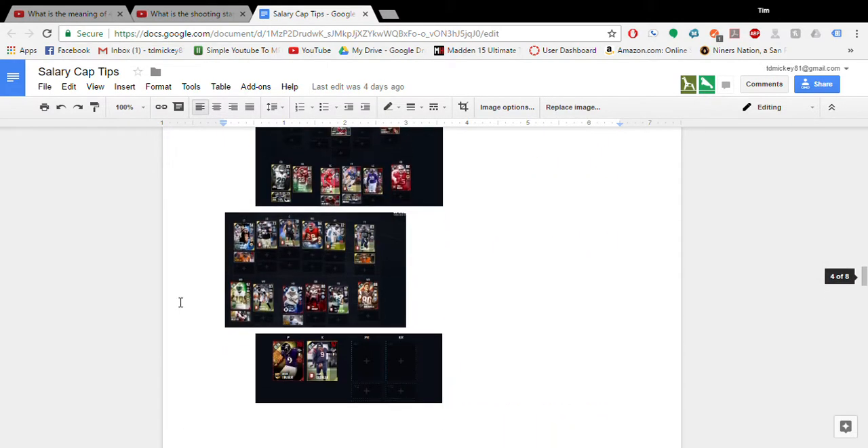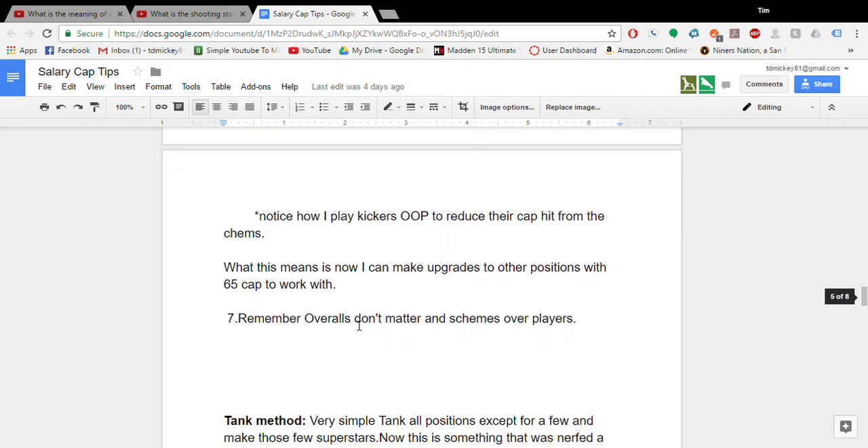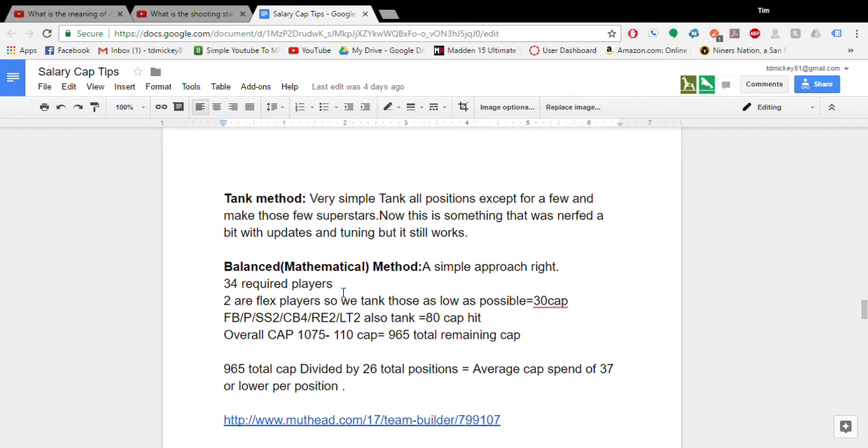On offense, I only got pretty much two players I feel like I need: LeSean McCoy because he can play wide receiver if I need a 4-wide set, and Brandon Cooks because I need a speedster. I also got two tight ends because I run Patriots. The tank method — pretty much what we've been going over — is to tank every position that you don't need and funnel all those cap spots into better players at the positions that matter.